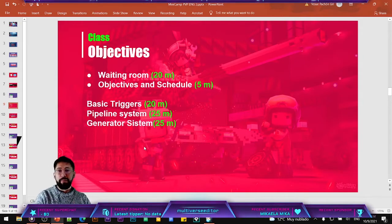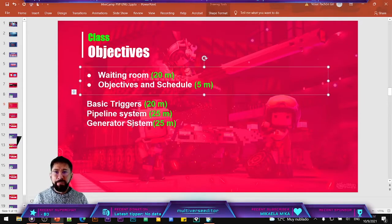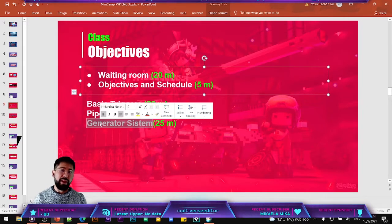Then we are going to start building the pipeline system, that means your players will be able to crouch or get into a pipeline. If you are doing a medieval game using caves under the wall, you can use the system for that too — or as an example, if you have a castle with secret passages between the walls, you can use this to enter that area. Finally, we are going to do the generator system, so your players will be able to fix the generators. This system will help you create the dynamic where the player needs to fix some things around the map to open the door.